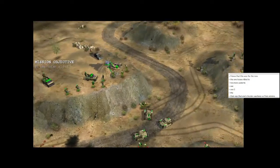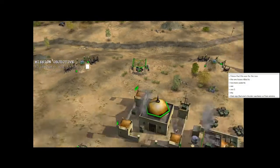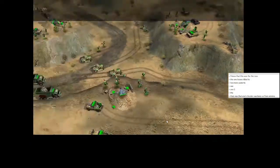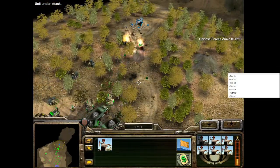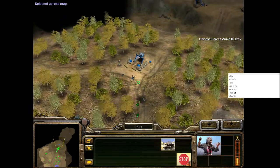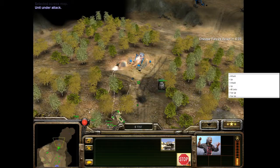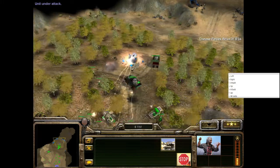Mission 6 is once again a gimmick mission, although significantly less frustrating than its Chinese counterpart. You are tasked with hunting down a rogue GLA and are given three new nuke trucks to play with. In 10 minutes, Chinese reinforcements will arrive, but it's completely possible to beat the mission before that happens — the only time I've ever seen the Chinese reinforcements was when I was deliberately waiting for them. I use my large initial starting force to establish a foothold outside their base and start massing scorpions. Now comes the part you're probably thinking about: how do you select the nuke trucks?